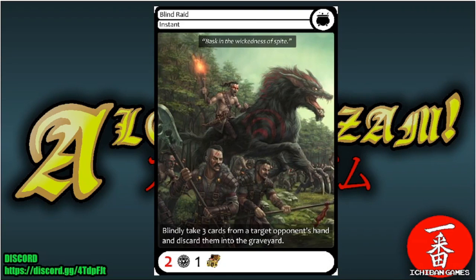Next is Blind Raid, a common instant. Spend two glyphs and one treasure trove to blindly take three cards from an opponent's hand and discard them to the graveyard. Card drought is brutal, so this is definitely something to consider.